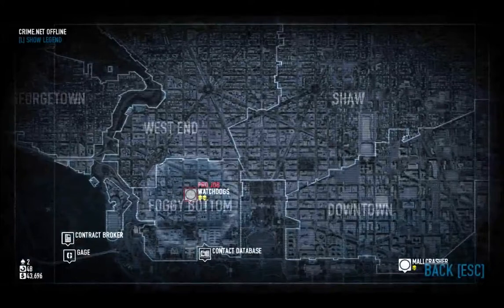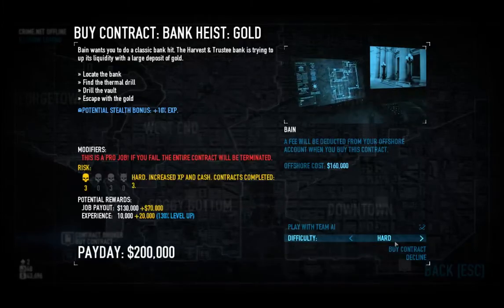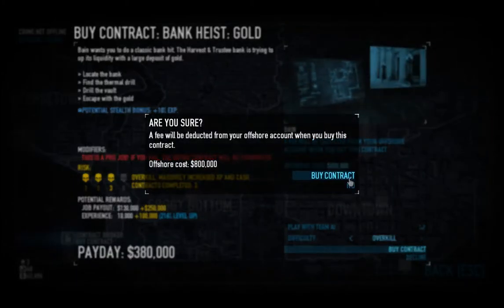I'm going to be greedy and do this on Overkill by using my offshore account. You're going to go and buy a bank contract — Bank Heist — or if you found it, you're going to play it.